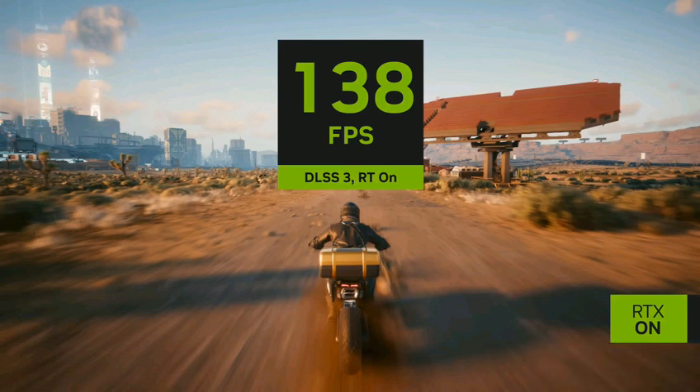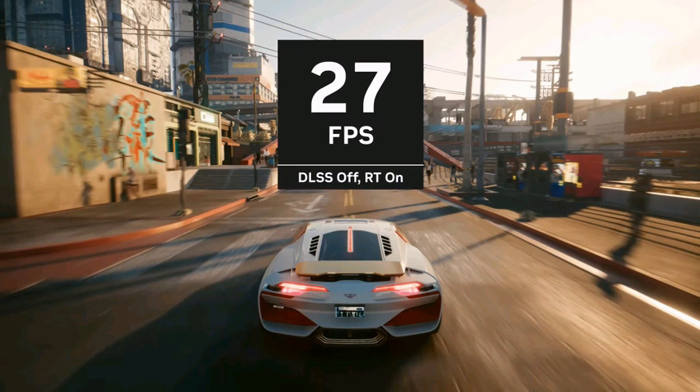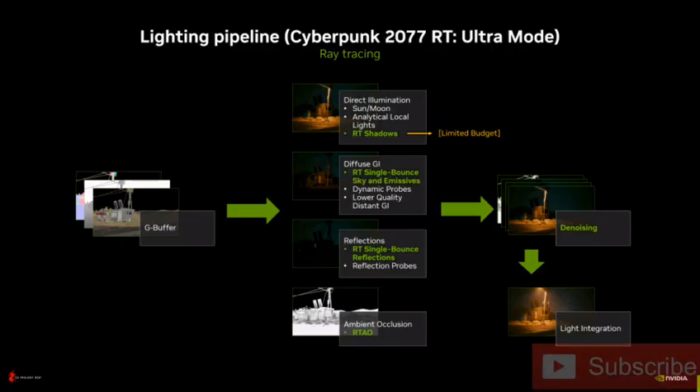NVIDIA used the RTX 4090 GPU at 4K resolution to capture the game in the new overdrive mode. The company made a side-by-side comparison between native rendering and DLSS 3 enabled graphics settings. The video shows that without DLSS, the RTX 4090 renders at only 16 FPS in some scenarios, and in fact the number does not go higher than 34 FPS.